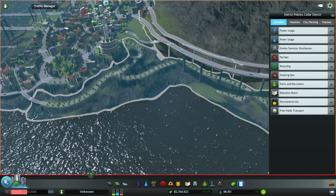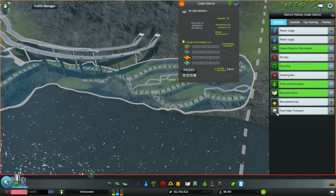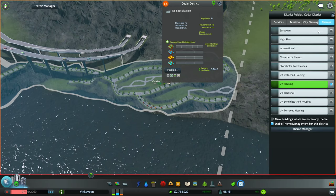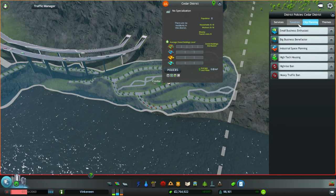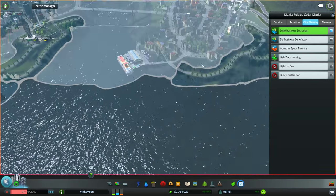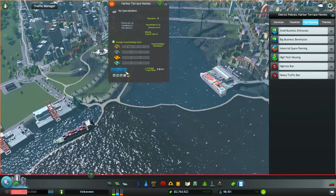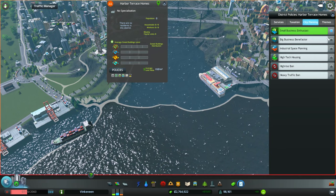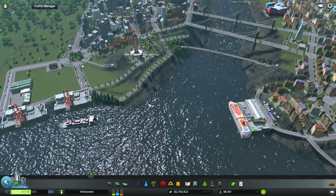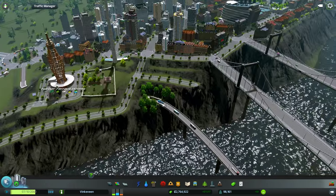Let's actually put in some services here. We have smoke detection, recycling, parks and recreation. We're going to give them an education boost. We don't need to give them public transport for free — that's just silly. I could do small business enthusiast so the small businesses here get some bonuses and people actually come visit more often. Let's hit the play button and watch this go.